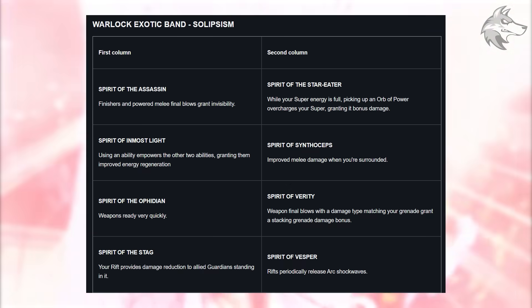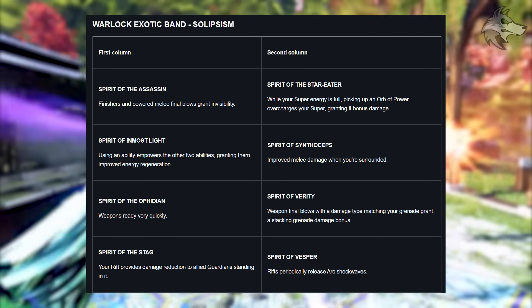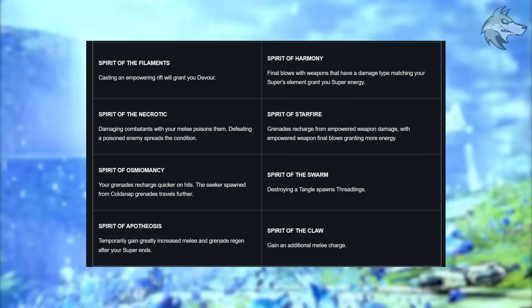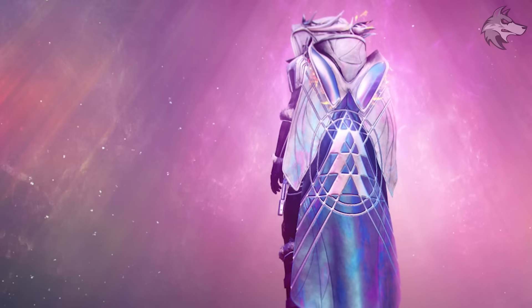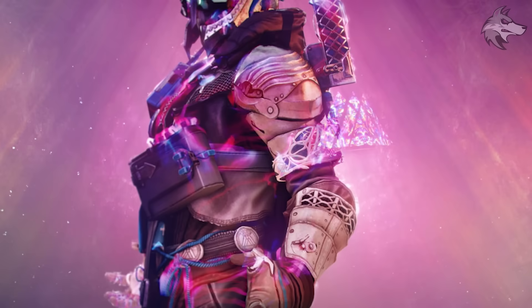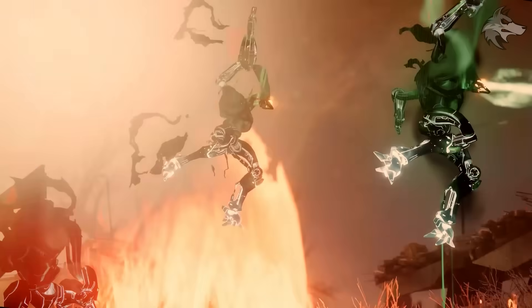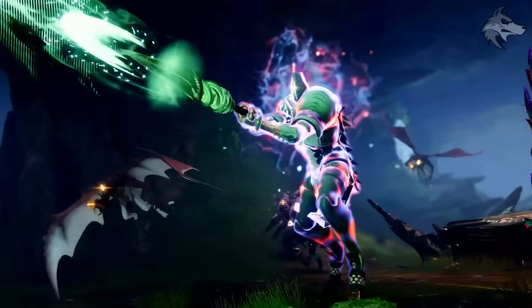The Warlock's Solipsism can get Spirit of Assassin, Inmost Light, Ophidian, the Stag, Filaments, Necrotic, Osmiomancy, and Apotheosis in the first column, with Star-Eater, Synthoceps, Verity, Vesper, Harmony, Starfire, the Swarm, and the Claw in the second. As examples: Spirit of Assassin lets finishers and powered melee final blows grant invisibility; Spirit of Star-Eater says while your super energy is full, picking up an orb of power overcharges the super granting bonus damage. Bungie are also making exotic armor balance adjustments at launch of The Final Shape, including buffs impacting original armor and the spirit versions on these class items.